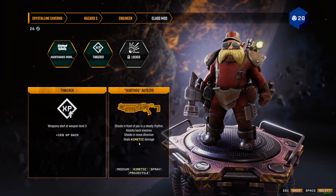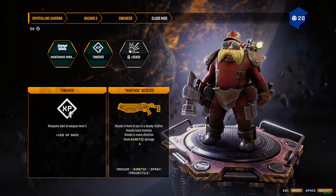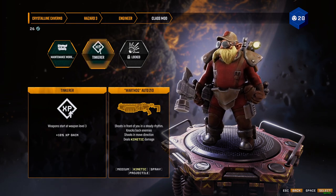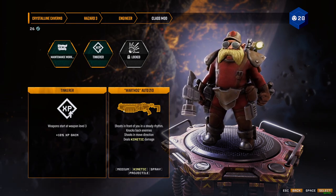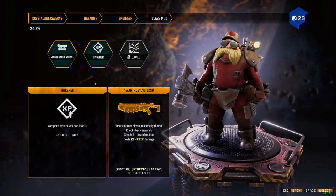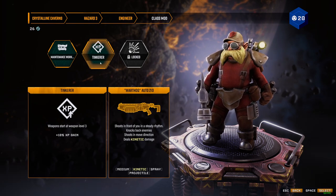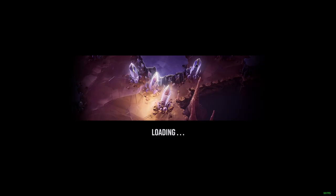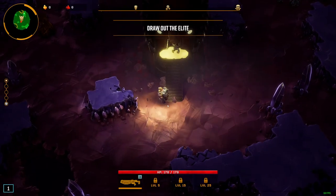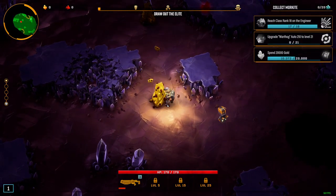So if you accumulate too many bugs behind you, you will have a problem. Let's try to get it to 21 by focusing all the level ups on the gun, even though we might not finish the level. Let's see - dump bugs, find the Dreadnought, eliminate the Dreadnought. Return time for sandwiches and beers. You can do this alone.